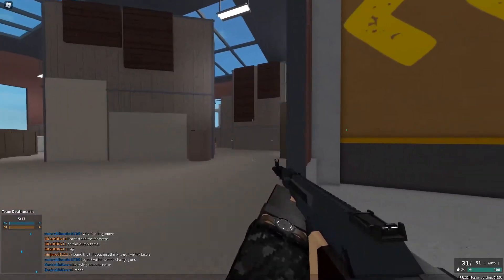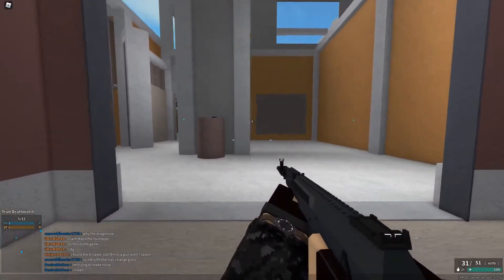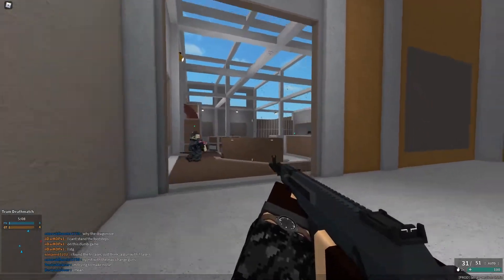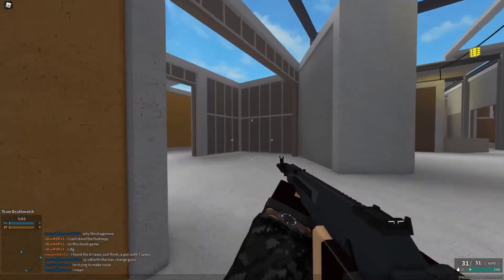Let's talk about some more advanced things. In case you think there may be an enemy, or just to clear a spot, simply throw one of those bad boys — you can deploy one of these by pressing G.